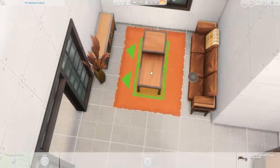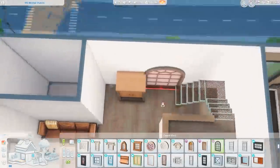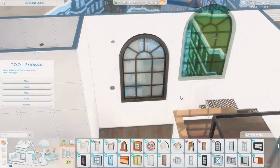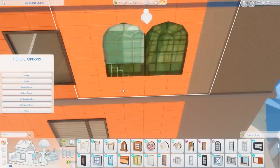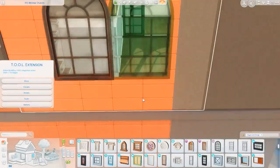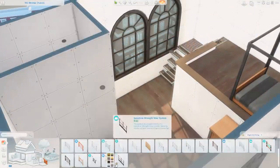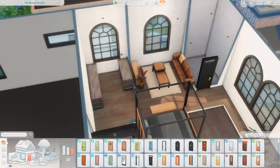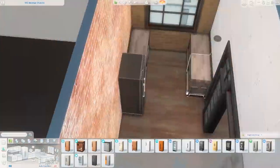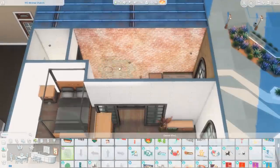The Sims team did say they're going to be patching it in, which I guess is good. I wish they would have just used the window that is actually in the pack in the teaser, because this is a nice window and they should have showcased it. The whole situation is very weird, and I'm hoping they will work on their communication between marketing and the actual game developers, because I think there was some sort of miscommunication — maybe they made the teaser before the assets were finished.